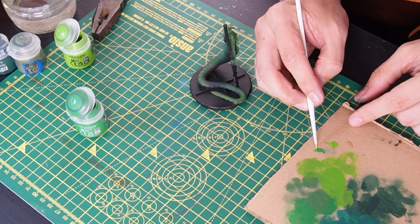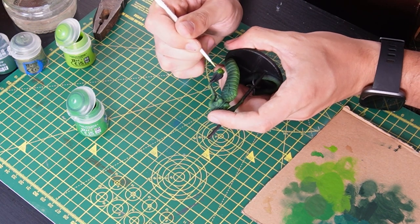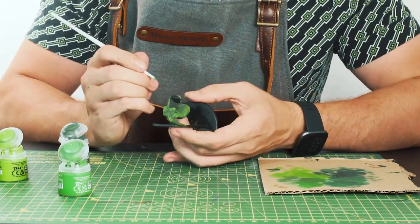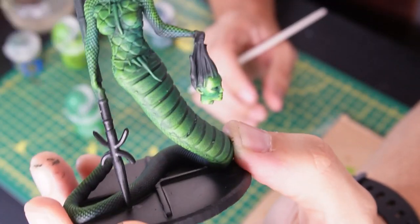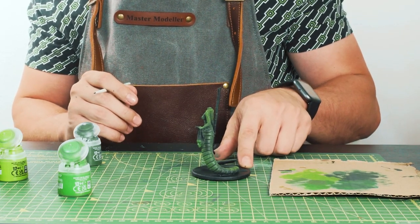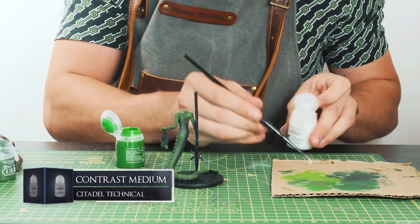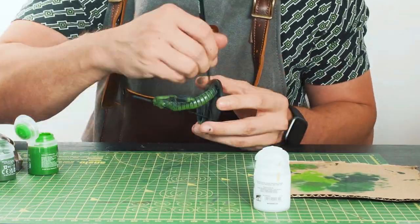Then working in some darker greens to the other side of the face and hitting all the sunken parts like the dip in the cheeks, the neck, and the eyes. Then I'm working darker greens into the little rivets in the snake body just to add some shadow. Now I'm going to use this Karandras contrast paint with some contrast medium to make a sort of thin wash to sink into these scaly parts and hopefully add a little bit of sheen back into it.